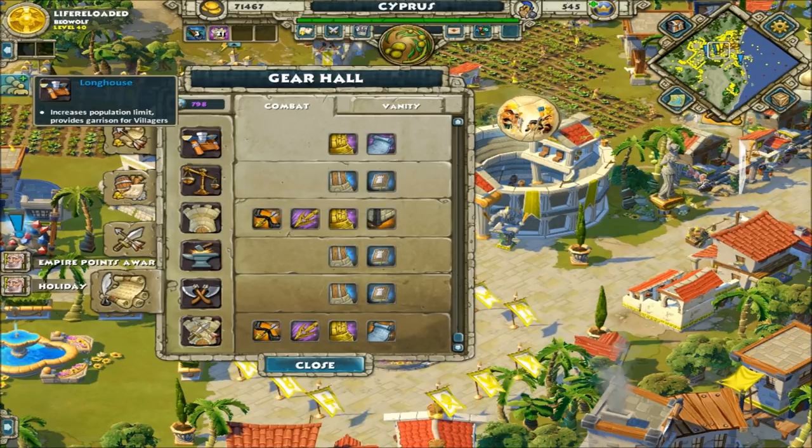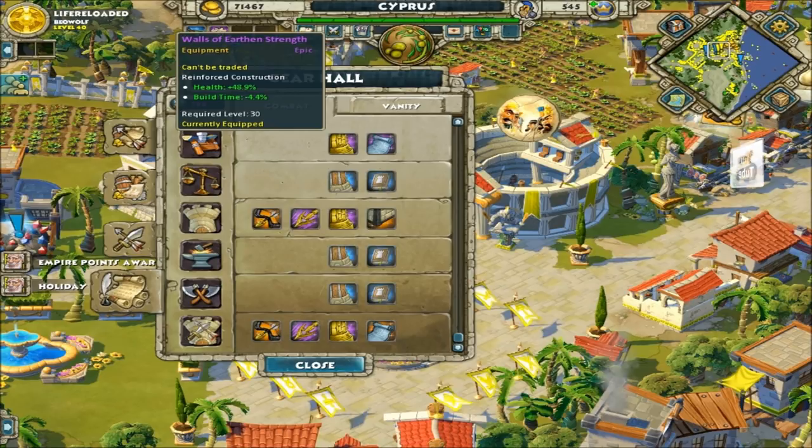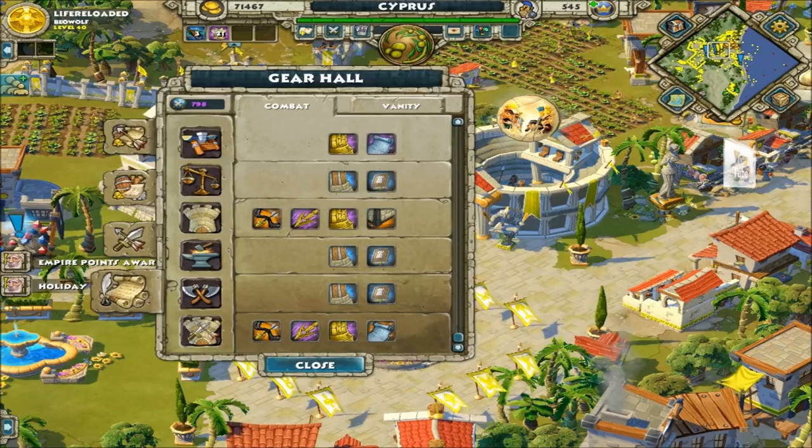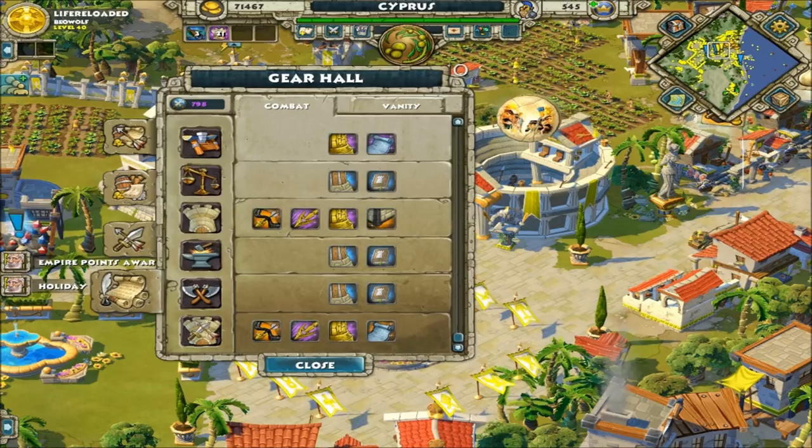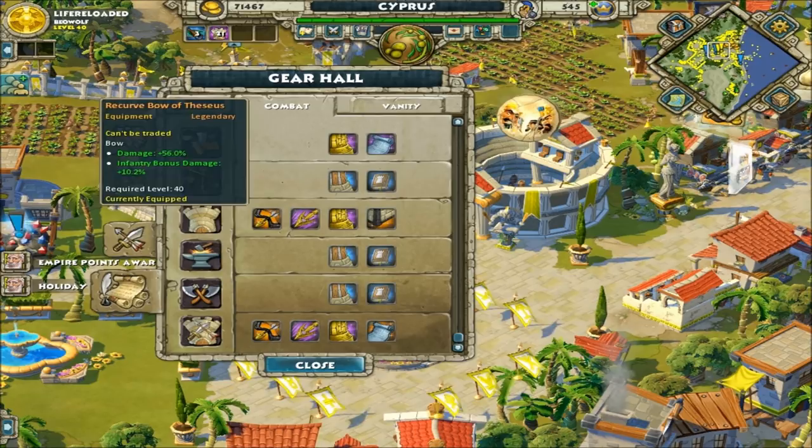For houses I want them to build fast rather than cheaper, because they're not that expensive anyway and I'd rather get them up faster. For the market, cheaper walls and the training manual — same with the armory and great hall, it's all the same pattern.